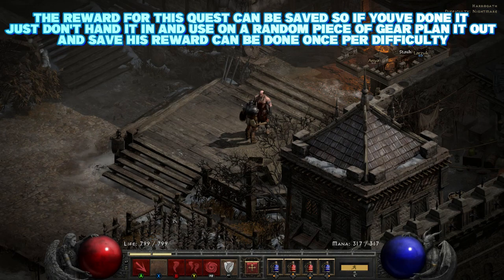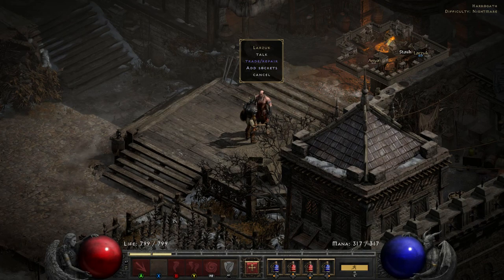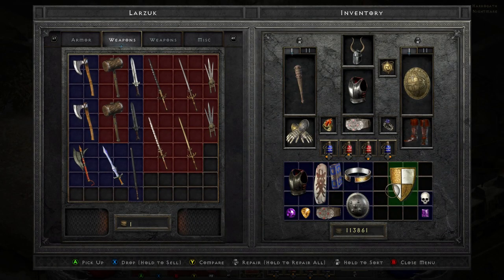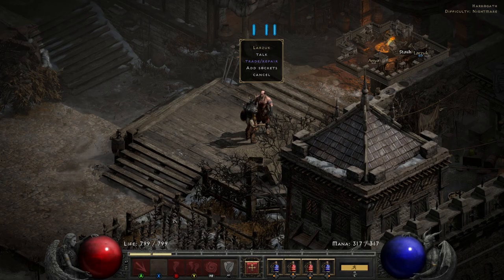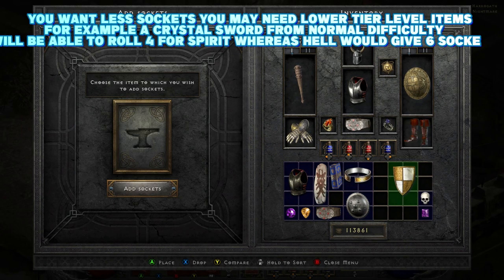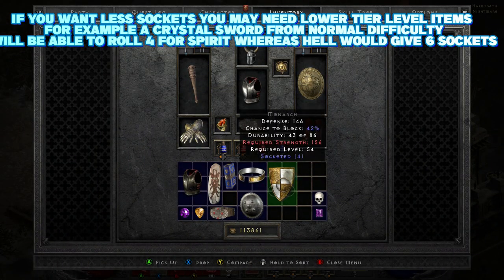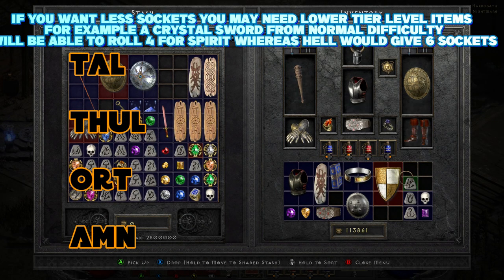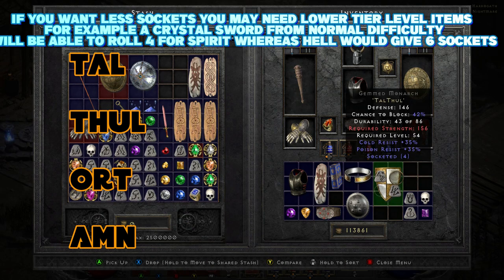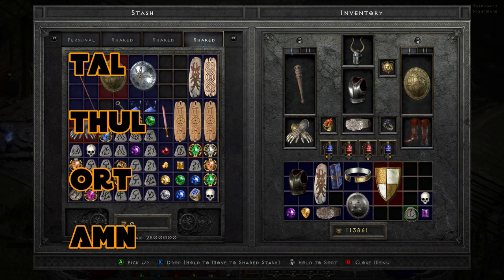So what you're going to do then is jump over to Larzuk, speak to him, and he's going to ask what you'd like to socket. Because you've got the high-level item, that white item right there is now able to be unlocked to four sockets. Basically, white items will be able to unlock to their maximum potential as long as they're high enough level — as can the grey ethereal ones too. He can also socket something else if you'd like, and they'll get a different amount of sockets. However, to make what we want, we're going to insert the runes in exactly this order: Tal, Thul, Ort, and Amn. And we're going to create exactly what we're after — quite a sought-after shield. We've finally created the Spirit Monarch Shield.